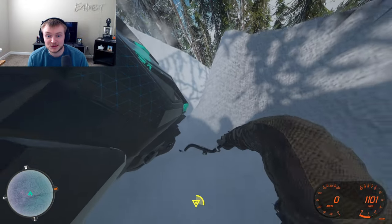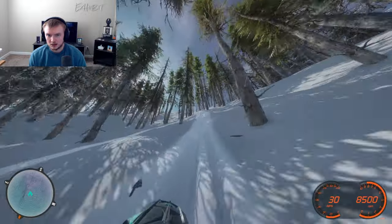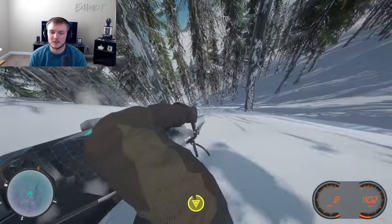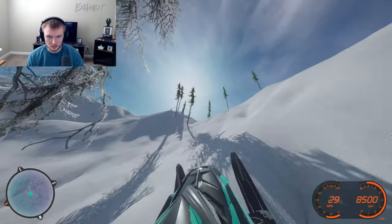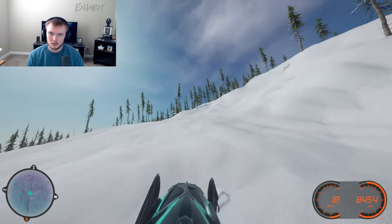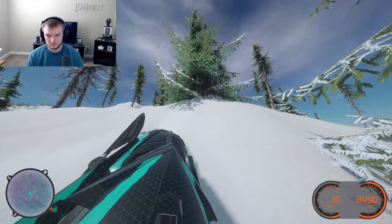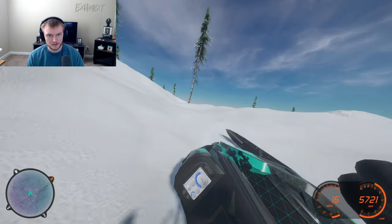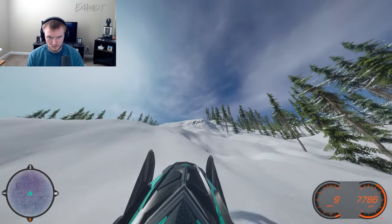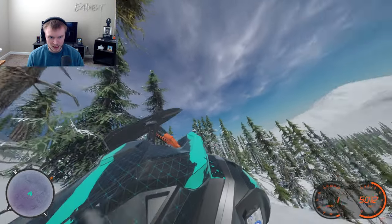Oh my god, there is a freaking tree in the way, bro. This mountain is harder than the mountain on the Mountains map — and that map is called Mountains. Why does that tree have to be there? I should have done this side so much earlier. Oh my god, I'm not even close to the top. Let's work our way around here. Holy crap — no shot, there's a rock here, bro. No shot there's a freaking tree here, bro.